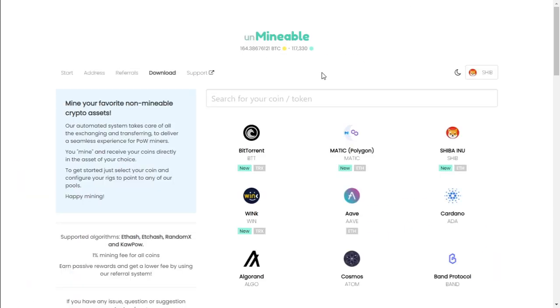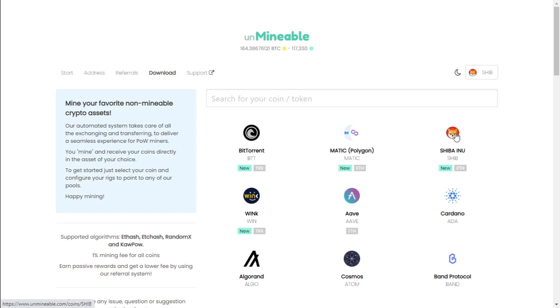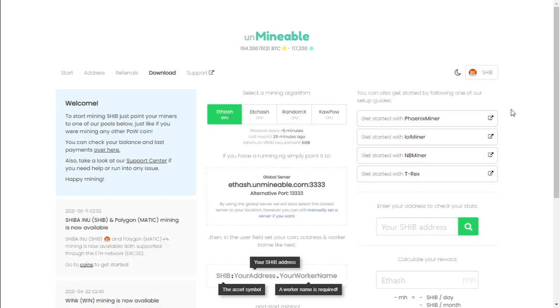Looking at Unmineable.com, we're going to click on Shiba Inu and see what we can mine with our graphics cards. We're going to be mining Ethereum with our GPU. There are four mining software options we can use: Phoenix Miner, LOL Miner, NB Miner, and T-Rex Miner. I will be using NB Miner as I have both AMD and NVIDIA graphics cards.